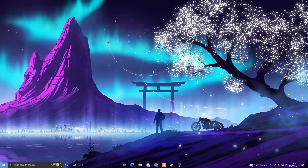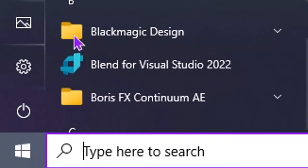On your keyboard you want to click your Windows button, or if you don't want to do that you can come down to the bottom left of your desktop and just click the Start button with your mouse.